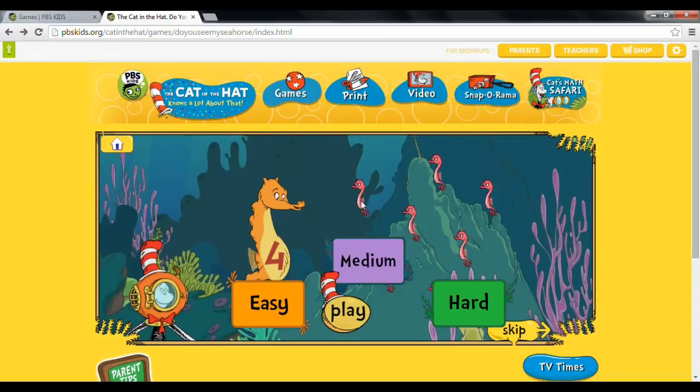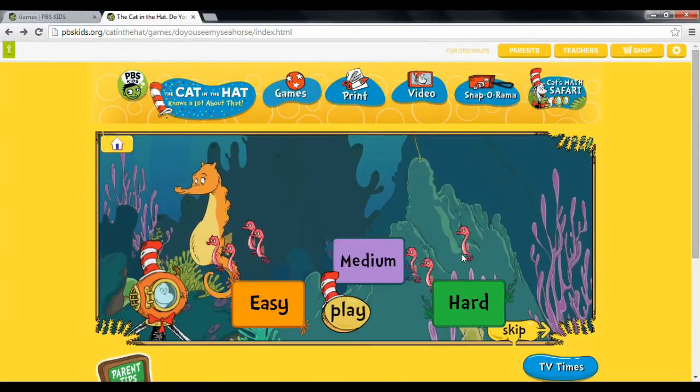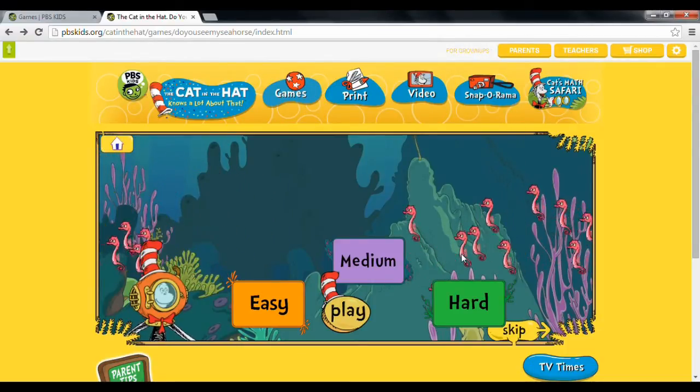In easy mode, you count the seahorses by clicking. 1, 2, 3 — click again — 4. There you go, now you have 4. That's easy. You do this 3 times and then bye bye.